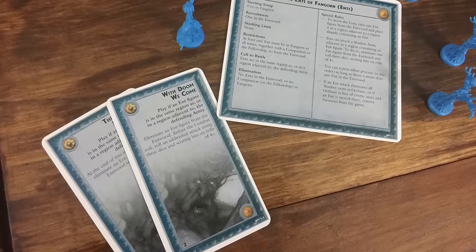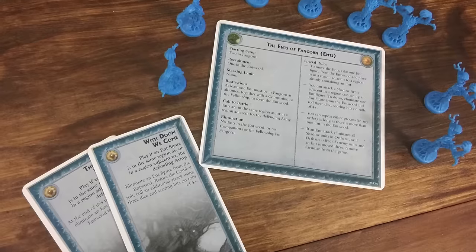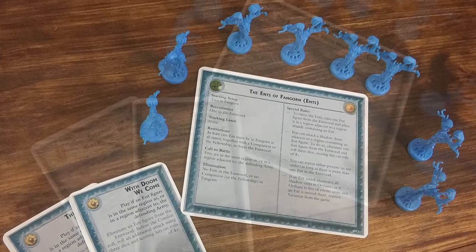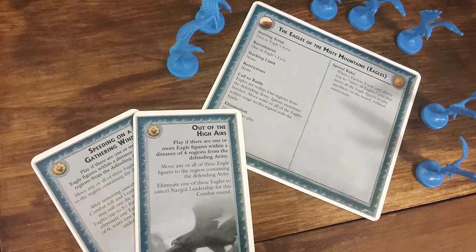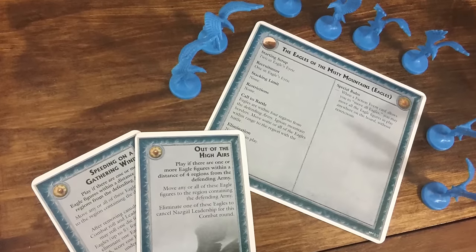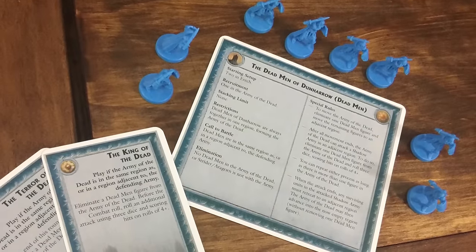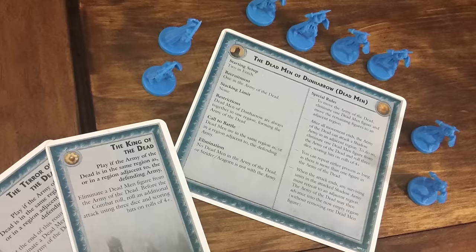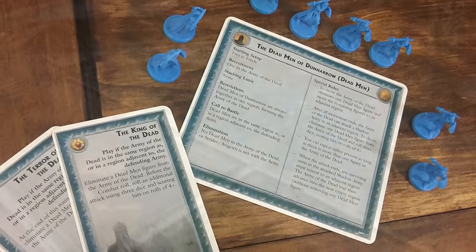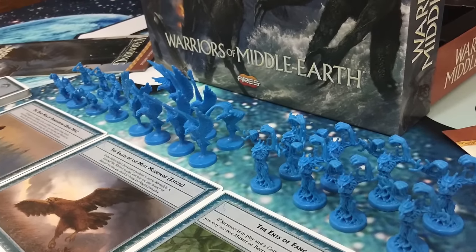The Ents muster in Fangorn and can be used to help an adjacent army. They roll three dice and hit on four or plus, and they can also be used to stop combats. The Eagles are mustered in Eagle's Eerie, and they can be used to help deal wounds in combat and also negate Nazgul's leadership abilities. Dead Men of Dunharrow can be spawned at Erich if Aragorn is nearby, and their abilities are very similar to the way the Ents work, being able to help out in combat and stop combats. With these three new factions for the Free Peoples, the Free Peoples actually have a chance to fight back a little bit against the Shadow.